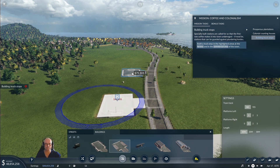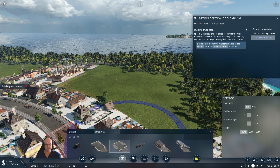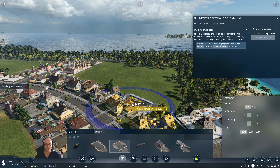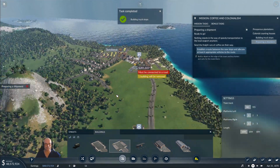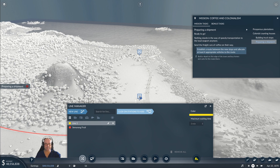Go there - go to the tip. Remember to turn the tips off. I want another one here - going to have to do some demolishing for this one. Two buildings. There's a spot there - there we go, ready to go. Nothing stands in the way of speedy transportation to the local port anymore. Send the freight cars of coffee on their way. New line - from here. This will be Surabaya coffee. Can't be enough coffee.